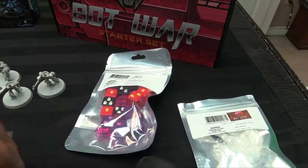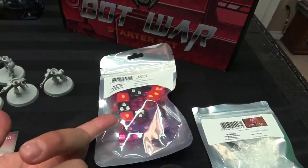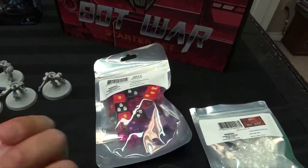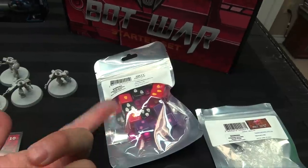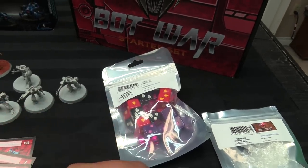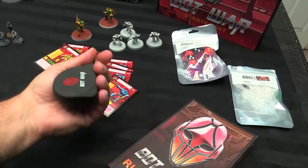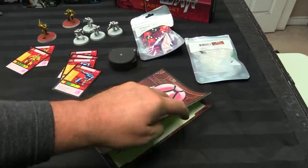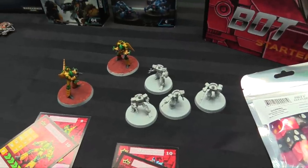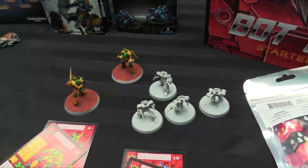Bot War uses a tiered specialized dice system, though you can substitute D6s if you translate the values. The purple dice are attack dice, energy cubes are your action points, and red shield dice are blocking dice. Every bot has a shield stat, melee and range stats, and a critical dice system where you add critical dice for things like charging. There are six or more factions including human earth factions and bot factions, and you can mix and match them on an ally matrix.